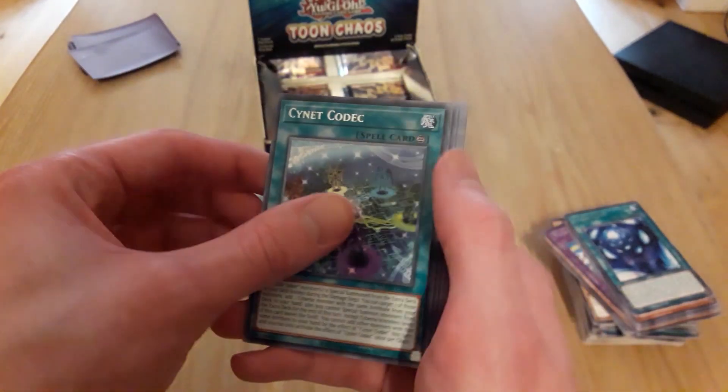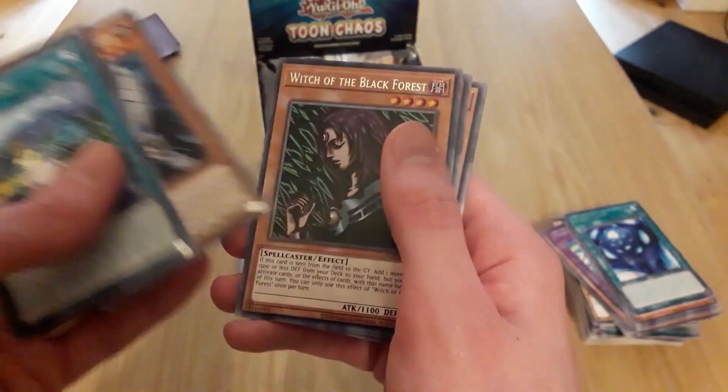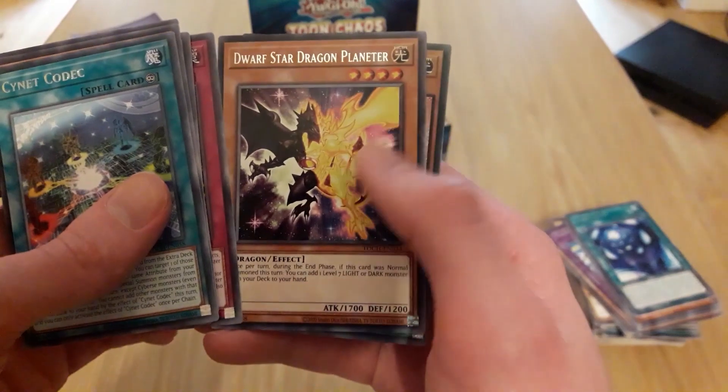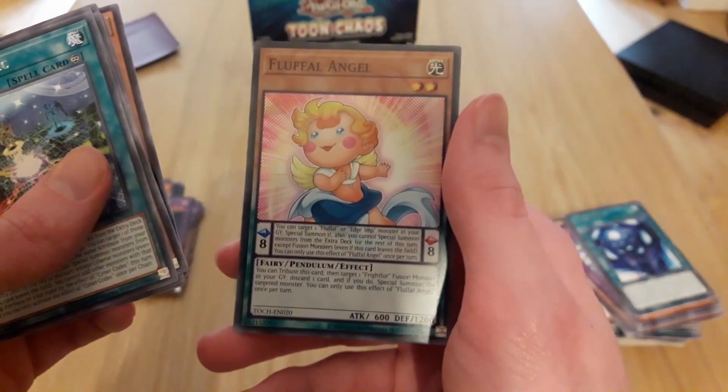Cyanide Codec, Black Luster Soldier, Solid Soldier, Witch of the Black Forest, another Demoני card, Dwarf Star, and Fluffal Angel — all right. This is my final chance to be lucky, so hope I get something good. We're not gonna plan great after this.